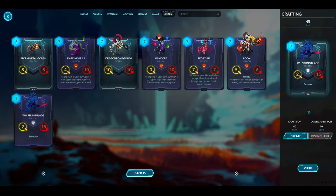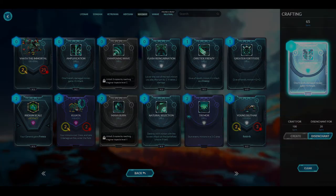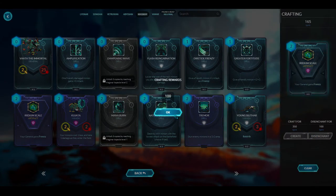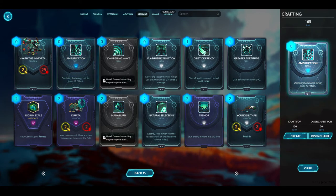The way you get Spirit is by disenchanting other cards. Disenchanting means you destroy the card and lose it. For example, this card gives 20 Spirit when you disenchant it. It costs much more to make a card than you get from destroying one, so be careful. You get much more Spirit from destroying legendary or rare cards - orange cards give around 350 Spirit when disenchanted, but making an orange card costs 900 Spirit.